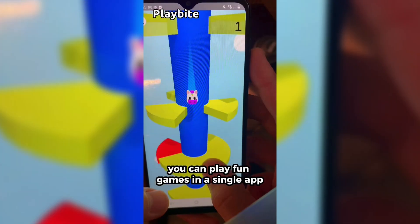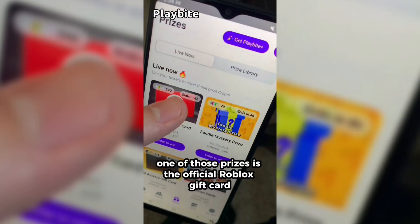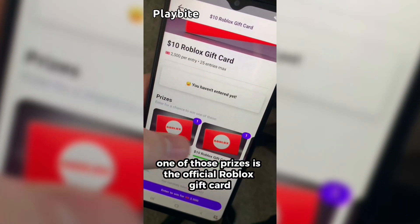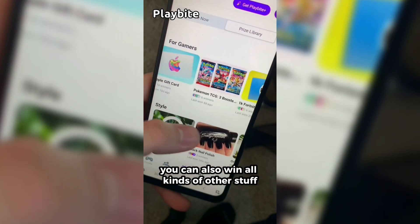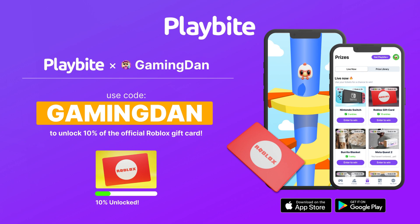But if you are ever in need of Robux, go ahead and download this app called Playbyte. It's like an arcade on your phone — you guys can play fun games in a single app and win prizes. One of those prizes is the official Roblox gift card. You can also win all kinds of other stuff from electronics to snacks to cool fidget toys. Download Playbyte today, linked down below, and use code GAMINGDAN to be 10% of the way to earning your first $10 Robux gift card.